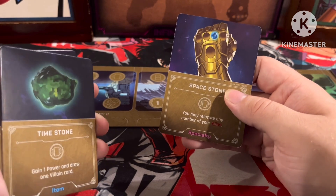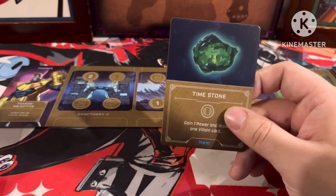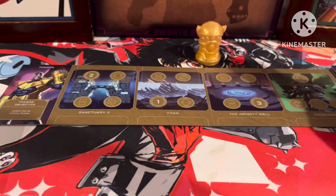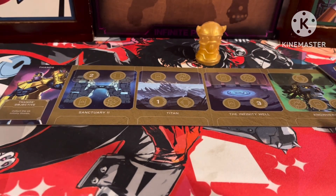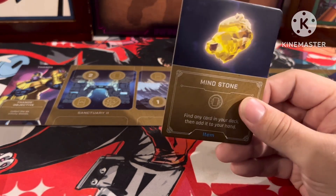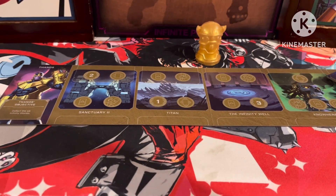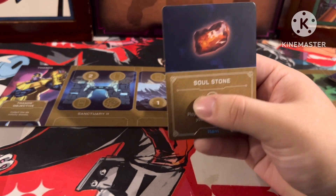Same ability on the Thanos specialty side. Then the Mind Stone — hello, Vision — find any card in your deck and add it to your hand, and same thing for the specialty. Then the Soul Stone, which — we never talk about what he had to do to get it, or what Hawkeye had to do. Soul Stone: play any ally for free from your discard pile. Basically Monster Reborn.